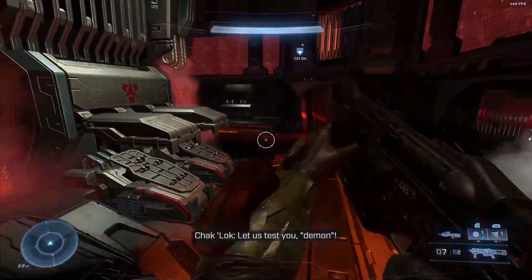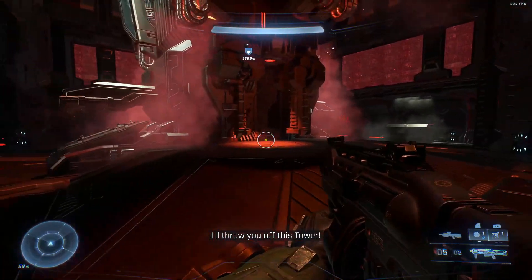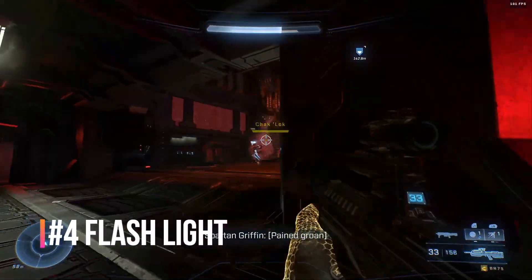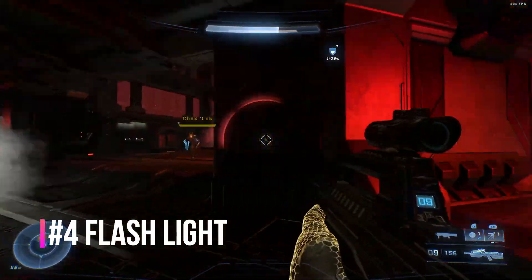If you're struggling to figure out how to change your equipment, you need to press right on the d-pad in order to swap your equipment to the grapple or to the threat sensor. Also, make sure you press up on the d-pad in order to have your flashlight on — the room is very dark and it's going to help you to see this boss.